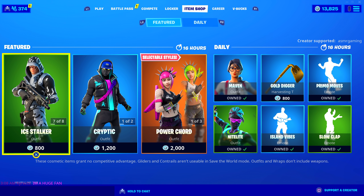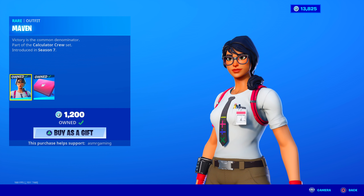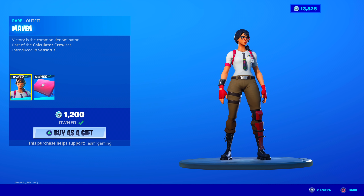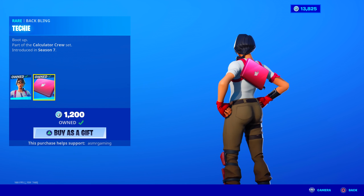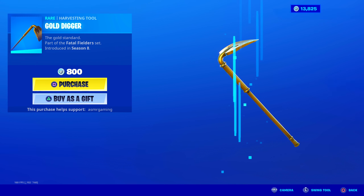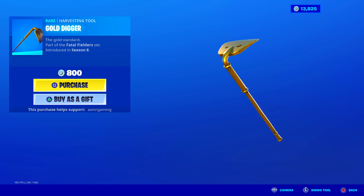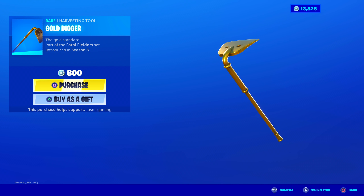Apologies for any background sounds — nothing I can really do about that. Maven skin has returned. 'Victory is the Common Denominator,' part of the Calculator Crew set. Looks amazing — absolutely love this skin. Highly recommend it. I've had it since it came out. Great skin. I like how she has mathematical symbols on her tie. She's kind of like a nerd. She has the Techie back bling — the only back bling in Fortnite that's like a laptop. If you like MacBooks, you might want to pick it up. Also, the Gold Digger harvesting tool is back — 'The Gold Standard,' part of the Fatal Fielder set. No unique striking animation, but the sound is very satisfying and the design is simple but golden. Would look good with a lot of skins this season since the theme is gold.